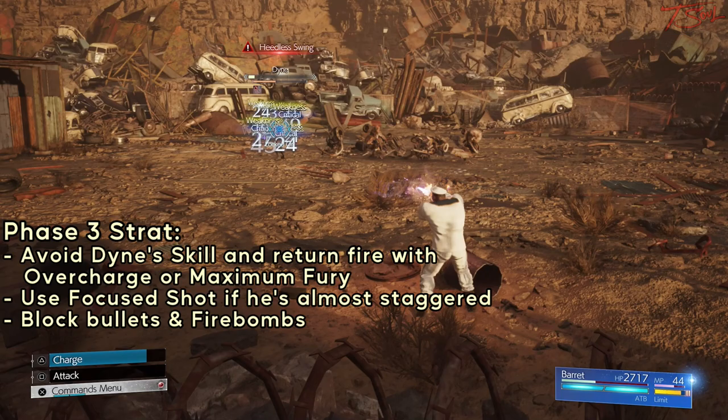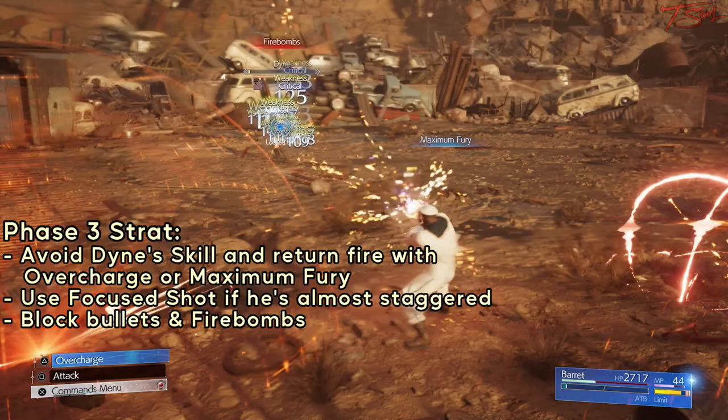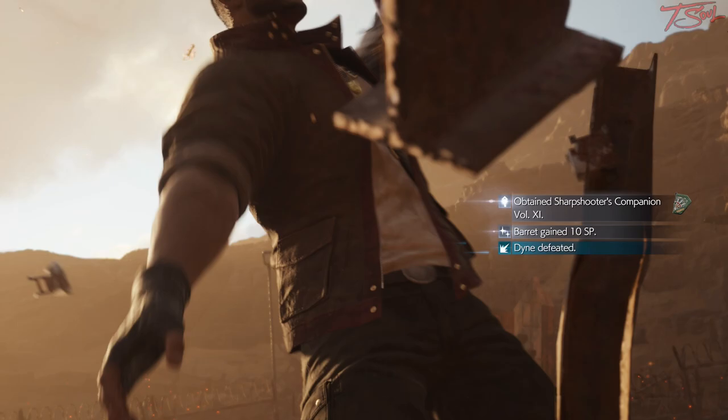The general advice for this fight is to wait for Dain to do an attack and then counter back. If you have 2 ATBs, use Maximum Fury to get some extra damage in, or if you're close to Stagger, use Focus Shot. This ended up being a pretty quick Phase 3 — he didn't do that many attacks, so after this I'll be showing all the other attacks he does and how to deal with them.